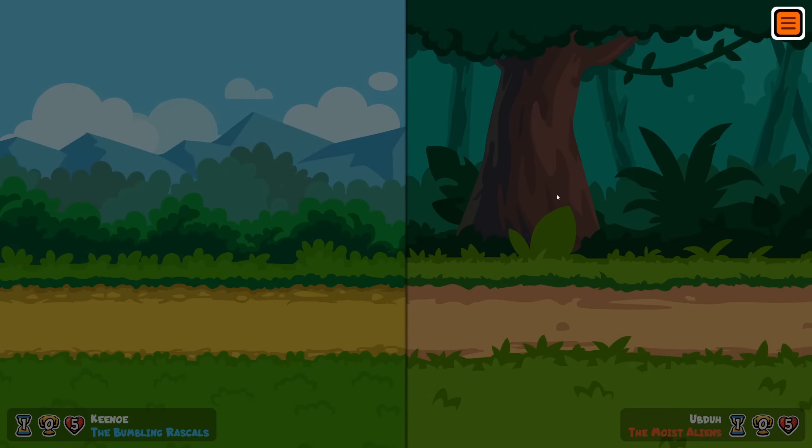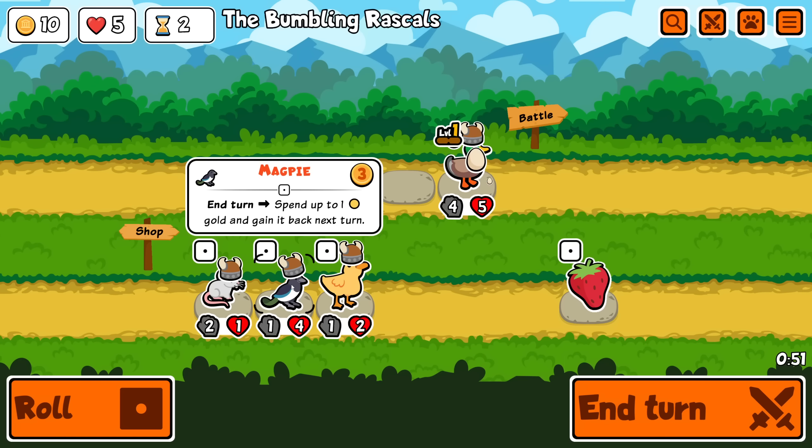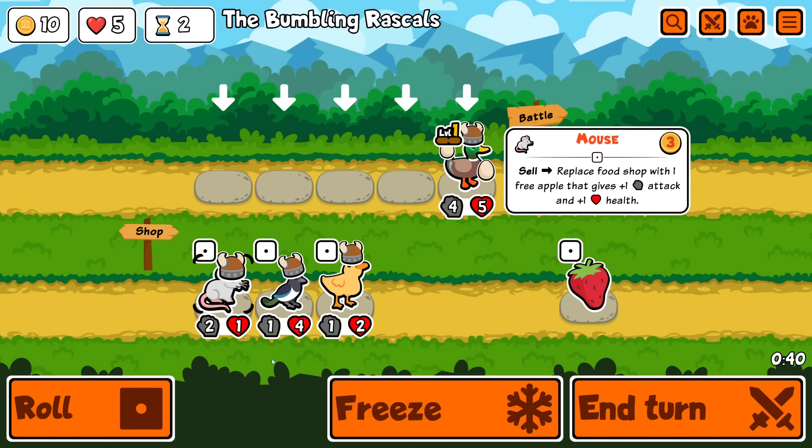You are allowed to buy and sell other things, so if I wanted I could buy this duck and buy and sell an otter. I may just have a mega duck. Let's have a mega duck — there you go, even got an egg, classic bird. Alright, let's be the bumbling rascals and see how this goes.